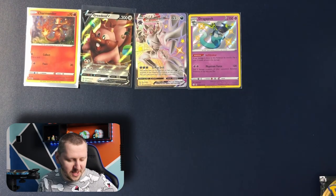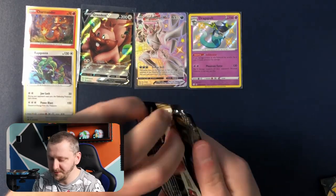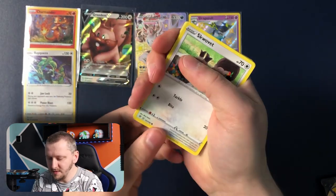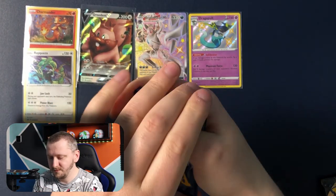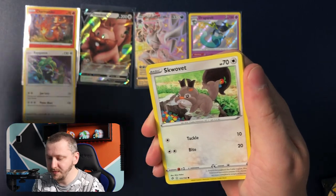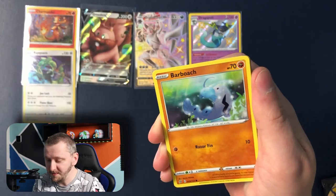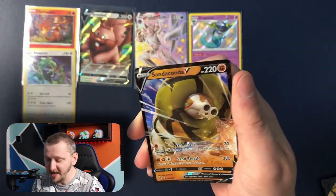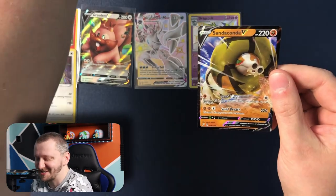Okay guys, now let's open the Rebel Clash — and here is the code card for your Rayquaza. All righty, first one: we have Poké Ball, Medicham, Morgrem, Energy, Skullpet, Galarian Mr. Mime, Cuttiepi, Barboach, Arrokuda. Phanpy as our reverse holo and Sandaconda V as our rare — gorgeous! What is happening? What is happening today? So many pulls!